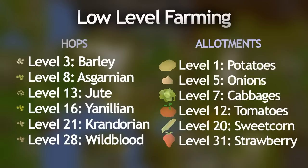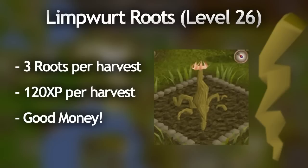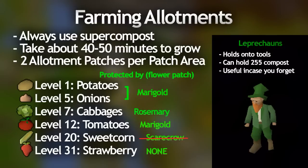At level 20 farming you unlock sweet corn, which are really good XP for allotments since you get such a huge harvest out of them. At level 23 you can plant a scarecrow into the flower patch and that actually protects your sweet corn from disease. Then once you get level 26 you can start farming limpwurt roots in the flower patch because that'll give you a lot of XP and pretty decent money. In the allotments, keep planting sweet corns — but this time you should pay the farmer 10 jute fibers, which is the payment for sweet corn for each patch, so he looks over them and they don't get diseased.